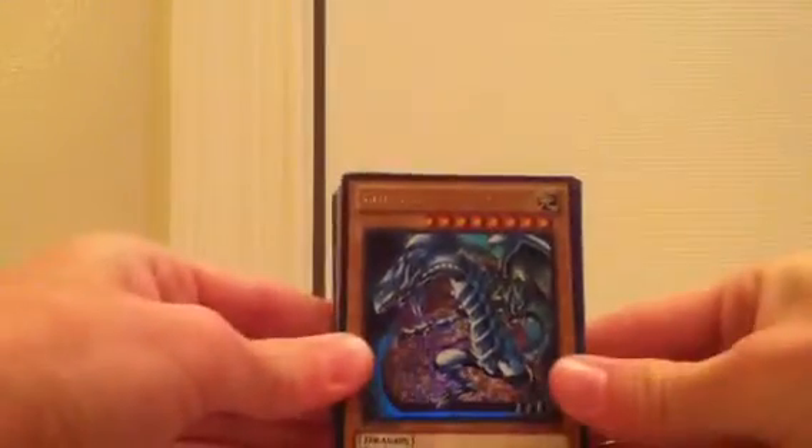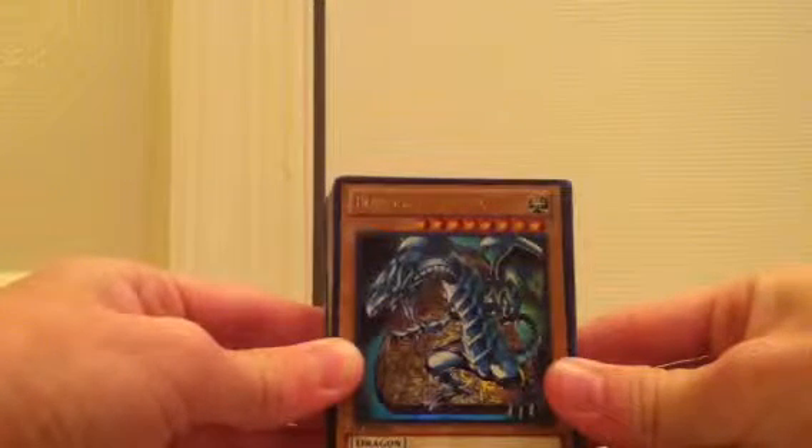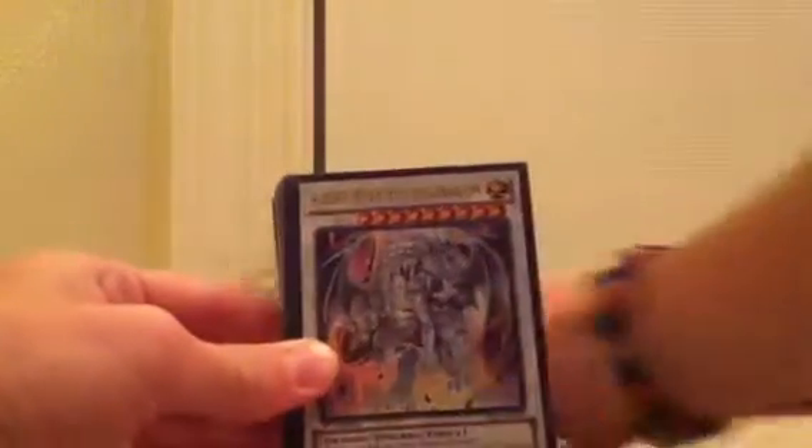Alright, now let's pop her open. There we go. Blue-Eyes White Dragon — this legendary dragon is a powerful engine of destruction, virtually invincible. Very few have faced this awesome creature and lived to tell the tale.